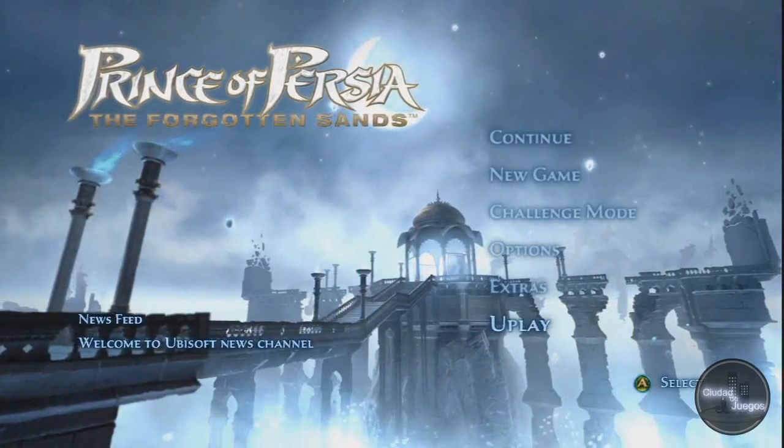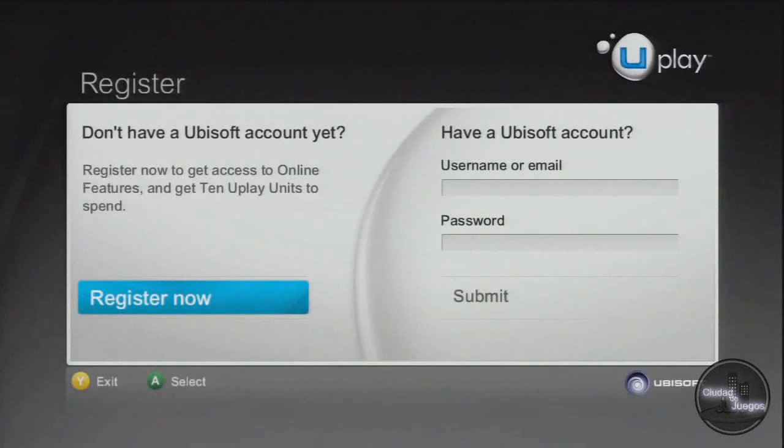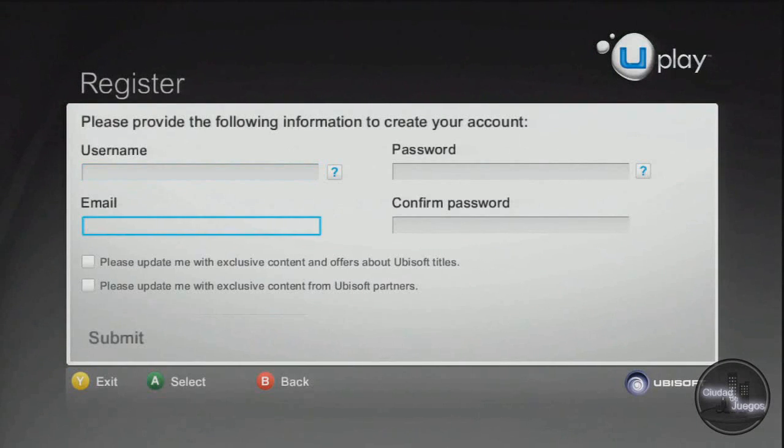To begin, choose Uplay from the main menu. You'll need to log in to Uplay using your Ubisoft login info. This is the same login you used to access ubi.com and official Ubisoft forums, so just type your username and password into the necessary fields. If you haven't got a Ubisoft account yet, you can just hit the Register Now button and hook yourself up by answering a few simple questions.